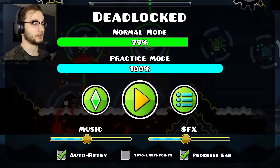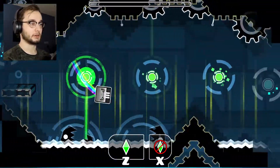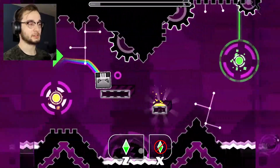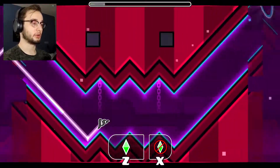I want to go through practice mode so you guys can see the whole level. First part, cube part, mixed with a little wave. Just like every other beginning part of the level, generally pretty easy. Maybe Clubstep is an exception because Clubstep's cube part is kind of tricky when you don't know what's coming up.